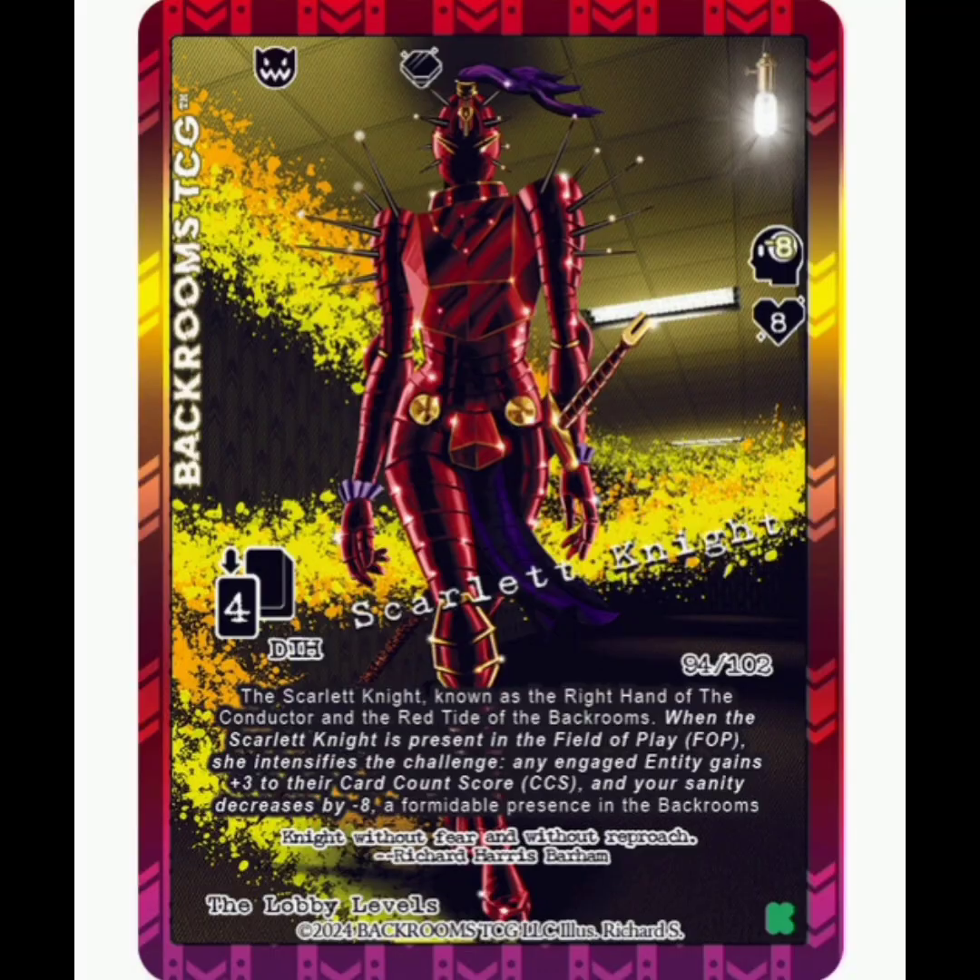And for number 6, we're looking at the Scarlet Knight. Now this thing is amazing. This is an unfriendly entity — chance to flip for a Pain Knight gem when you beat it. This version's going to be a Legendary White Rarity, unlike the original which is a Hyper Rare. This is going to be minus 8 sanity when you engage it, 8 health, and then 4 deck in hand every round. There's not many things that will hit you for that hard. The Scarlet Knight also has a Field of Play effect — it's going to add plus 3 to basically any challenge you're facing, and hit you for minus 8 sanity any time you engage an entity. That is really rough.